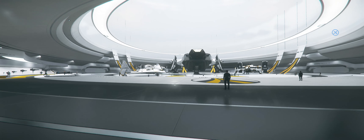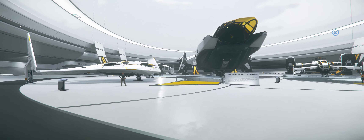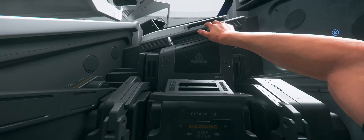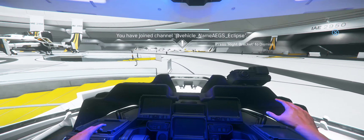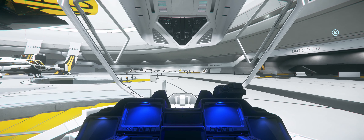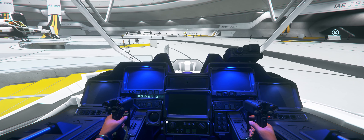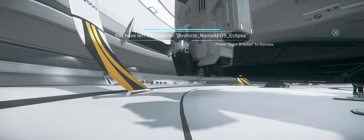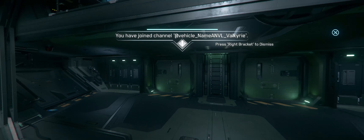They should have the best in show ships available today. Look at the size of this place. Intergalactic Aerospace Expo 2950. Good lord. Look at these spaceships. They're so pretty. We have to try every single one of them. Let's start with this one. So this is the Eclipse. The Aegis Eclipse. Look at that.